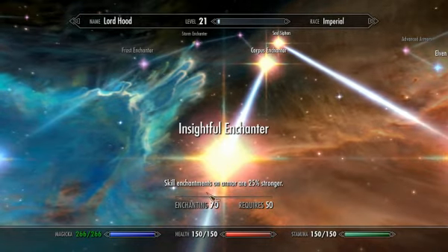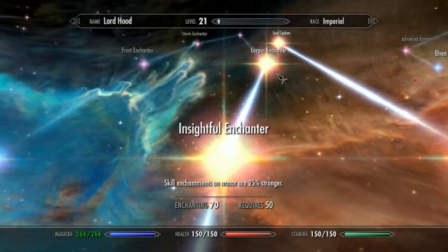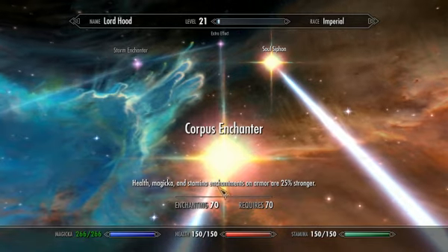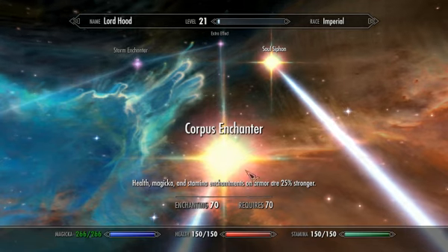I've got this skill which makes all the skill enchantments on armor 25% stronger, and this one which gives health, magic, and stamina enchantments on armor 25% stronger.